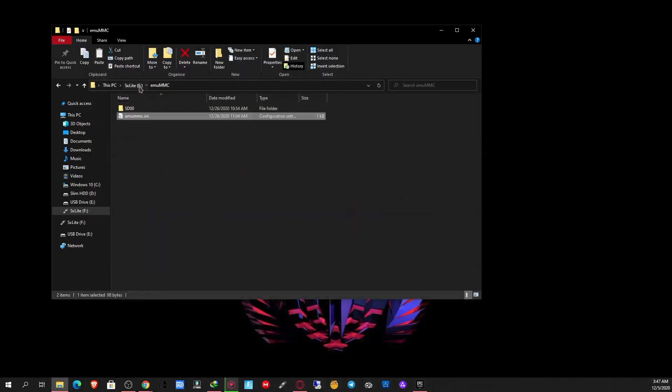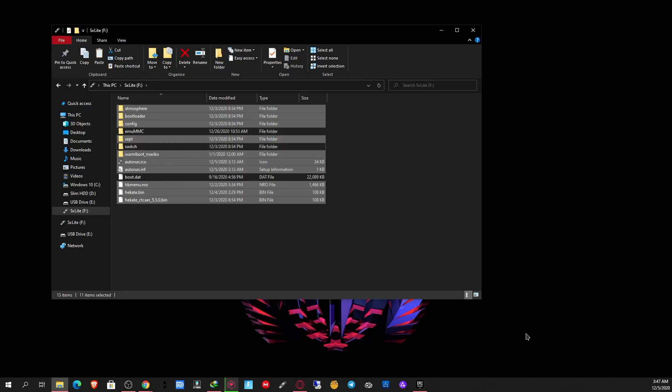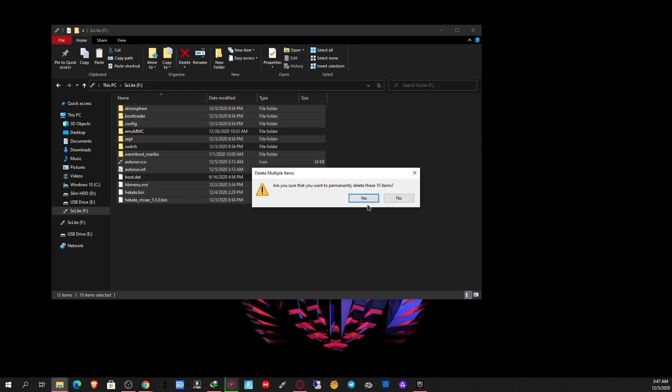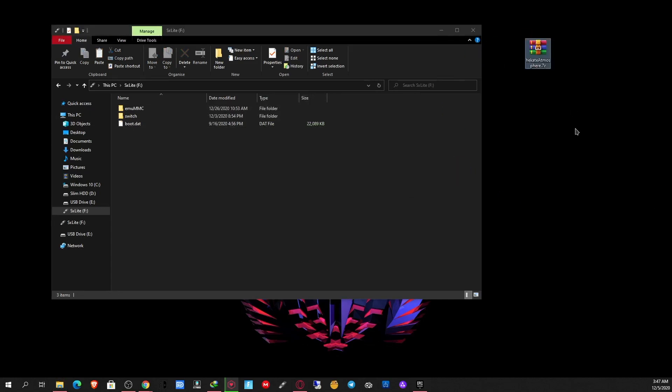Anyway, the EMU MMC I have set up is made with Hekate, so I don't need to worry about any of that. What I'm going to do is delete the majority of this stuff off the SD card. The only things I'm going to keep are the EMU MMC, the atmosphere folder, and the Switch folder. I'm going to delete everything else. If you have other stuff you want to keep, uncheck it so it doesn't get deleted.